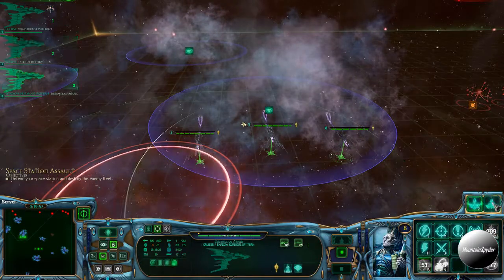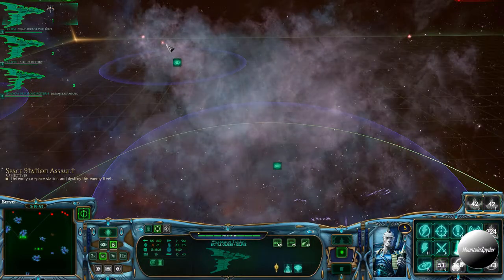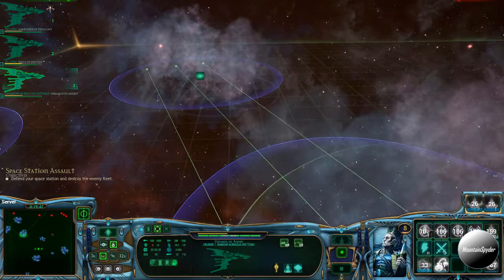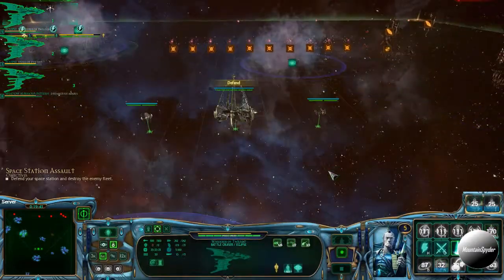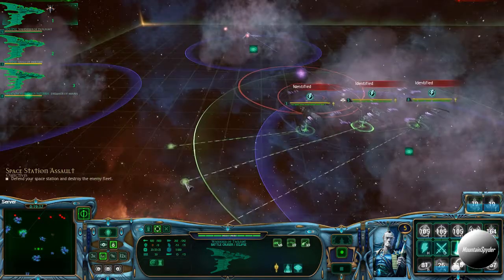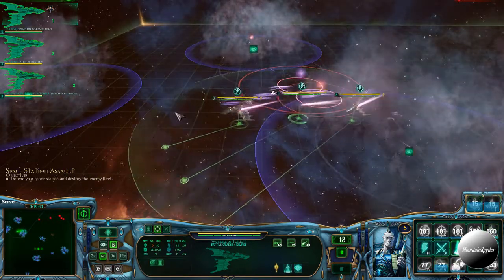How's it going everyone, MoundSpider here bringing you another video in the Battlefleet Gothic Armada favor series. This video is going to be looking at the Eldar Corsairs. In my opinion, Eldar Corsairs is by far the most difficult race to play as — their ships are incredibly fragile and you don't have shields on top of that. So what favor you pick really does influence how your fleet will perform, and it's important to pick a favor that suits your play style.